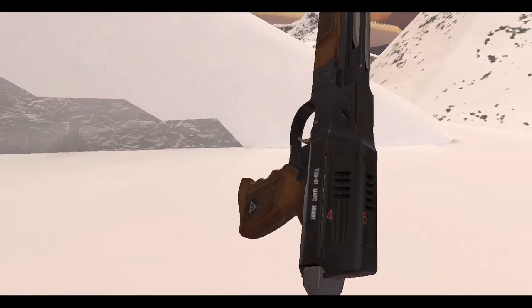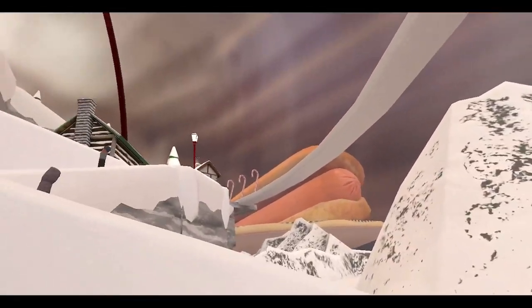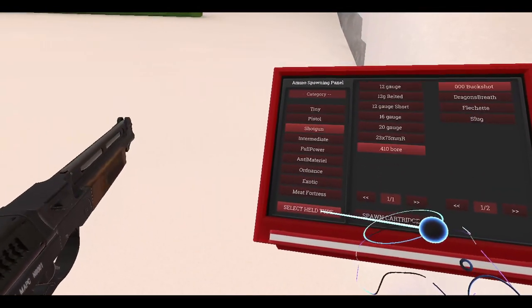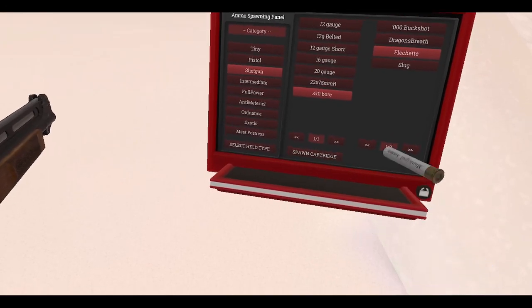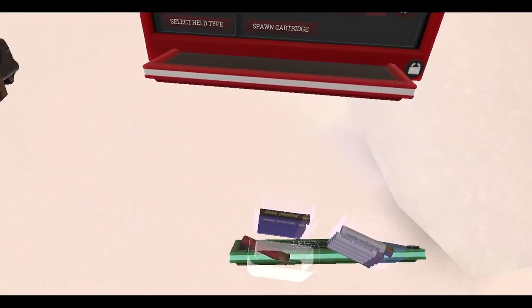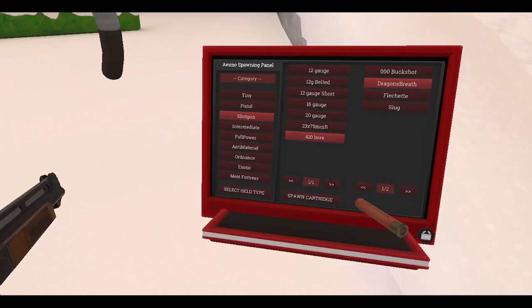Cool — got little numbers on the barrels, that's pretty cool. Let's have some fun with this. It's .410, so we can spawn lock. Let's grab some flechettes — two, three, four, five — and we'll grab some slugs, and you know what, we'll get some dragon's breath as well, just for funsies.